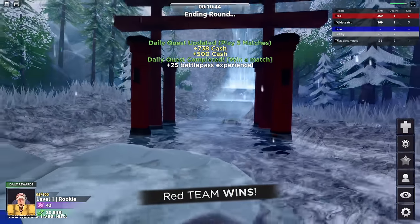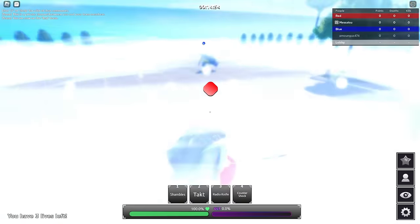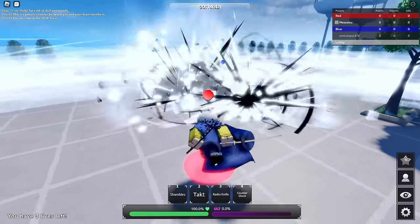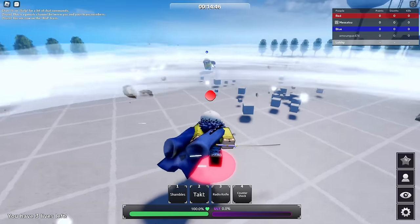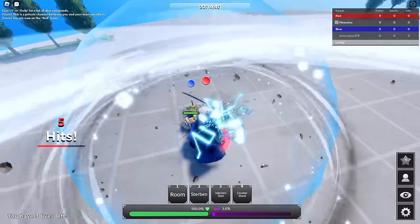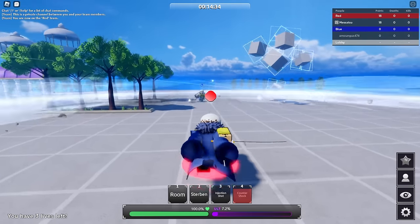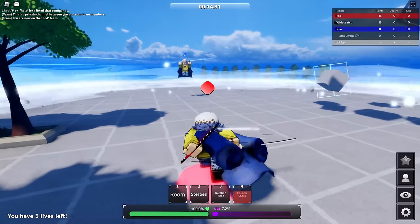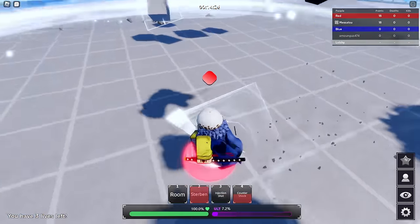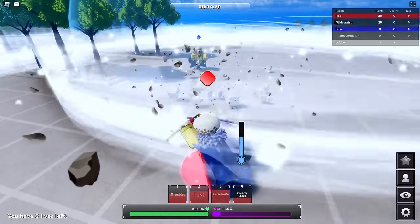Let's go into the next match - hopefully someone doesn't ban Law instantly. In this game you'll find really inconsistent combos. The combo consistency is terrible. Counter Shock was true in training but now it's just not true - it's really weird. Injection Shot, just knocking back. The combo extenders just don't work sometimes, it's so awful.